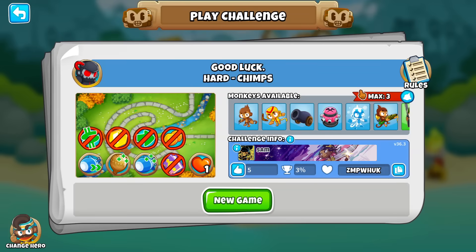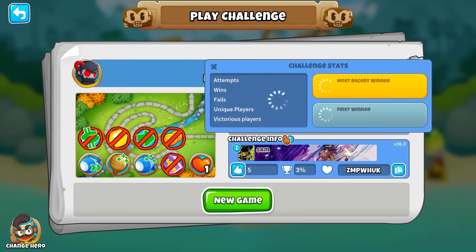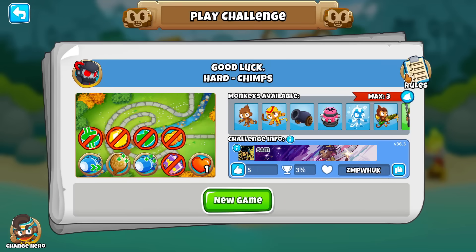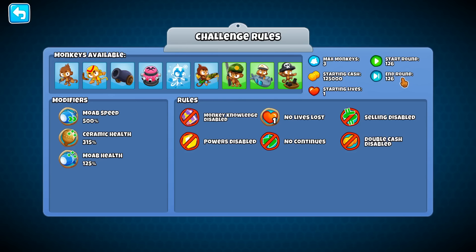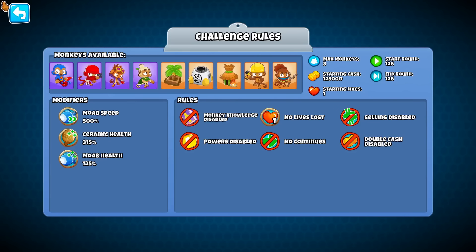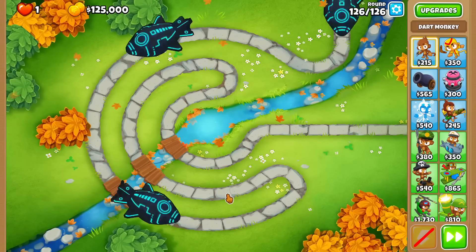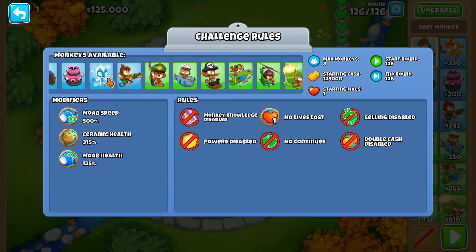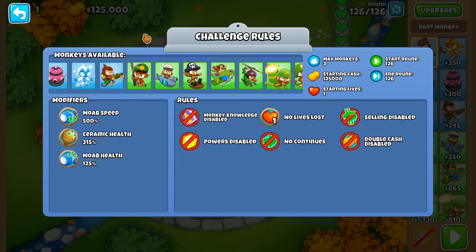This challenge sounds mildly interesting - only 2 people have beaten it. I don't think I'm actually going to beat it, but I'll see how close I get. It's a round 126 challenge - fast MOABs, increased MOAB HP. Three towers. Basically what's on round 126 is DDTs - very fast ones.